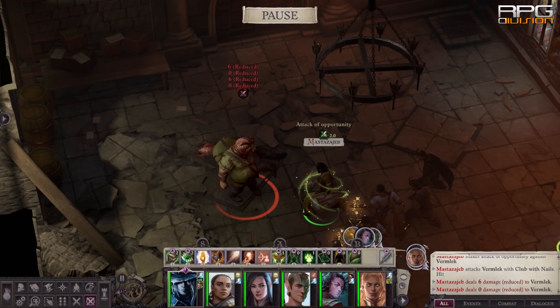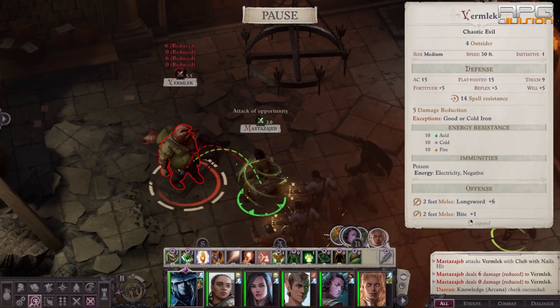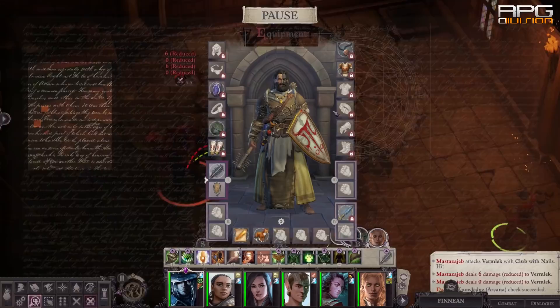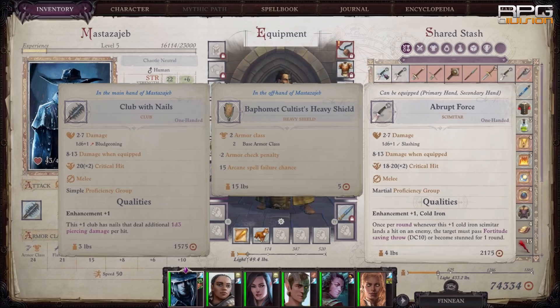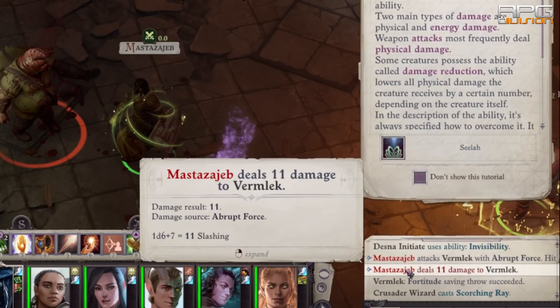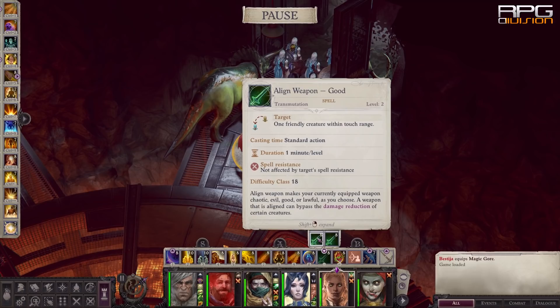Now let's focus on an important mechanic: damage reduction. Most enemies have some kind of DR and most can be negated with a specific damage type. At the beginning, demons and humans are frequent enemies. Demons are immune to electricity and have energy resistance against other elemental damage types. A big thing when fighting them is their damage reduction against all attacks except good-aligned and cold iron weapons. Most cold iron weapons early on are not magically enhanced with plus one or higher modifiers, so they won't be as effective, but are still required against demons. A great way to circumvent this is to have the Align Weapon spell in the party — it is one of the best spells in the game because demons are fought throughout the whole story, so aligning the weapon of your best DPS character to good is a great advantage.